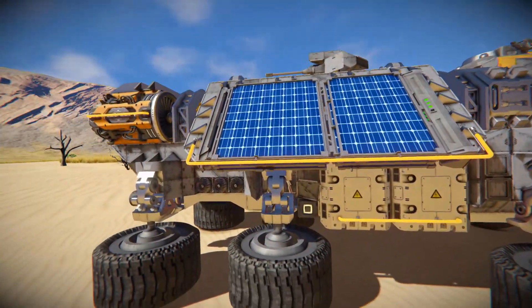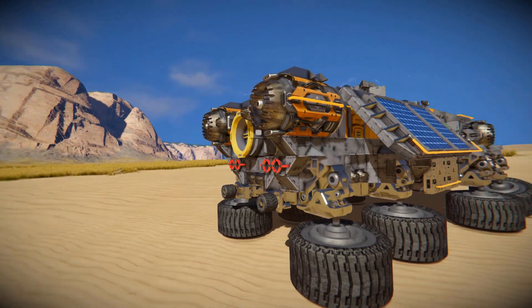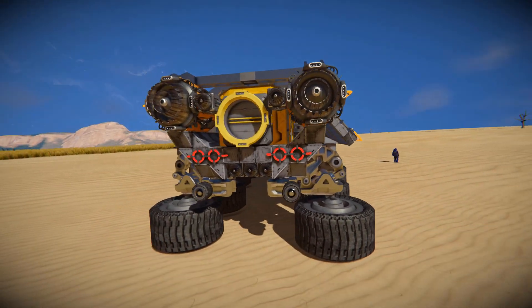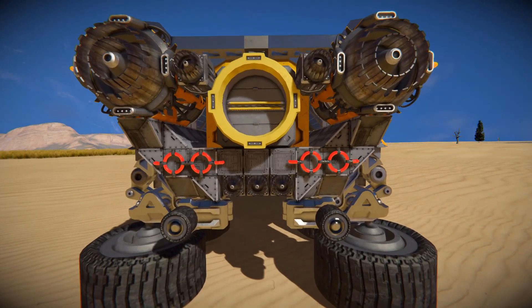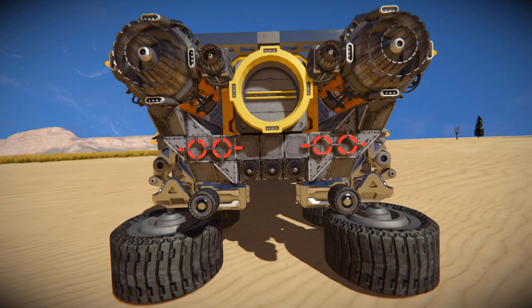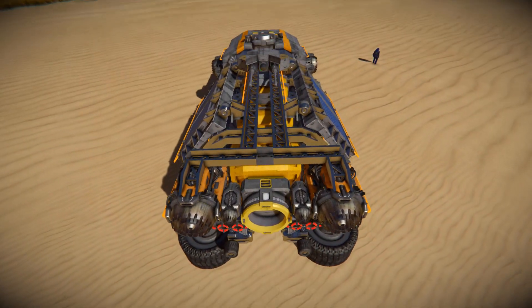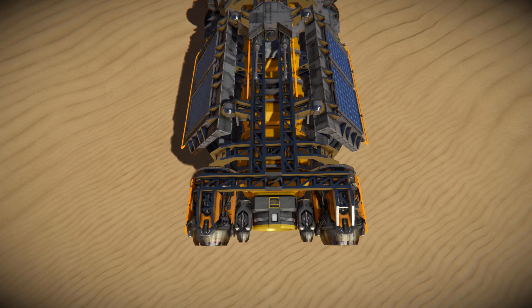Moving around towards the back, there are even more amp stroke thrusters pushing us forwards, and great use of neon tubes along with brake lights. Behind here we have a couple of wheels to act as a bump guard in case you reverse into something, a few small amp stroke thrusters, a connector to dock this thing up, and some fantastic use of beam blocks going along with our cargo containers.